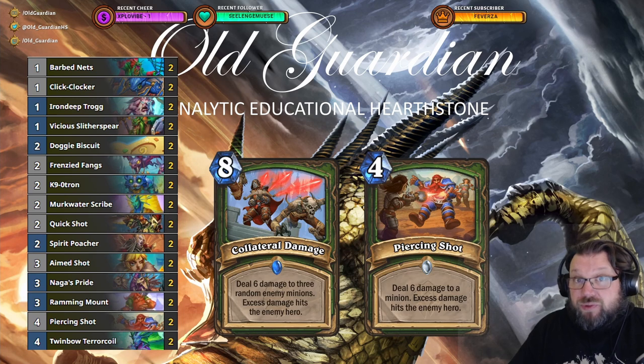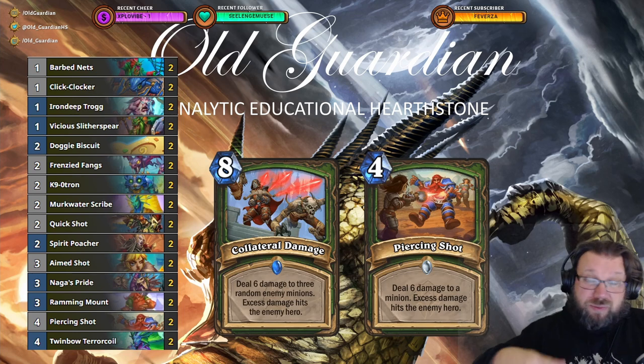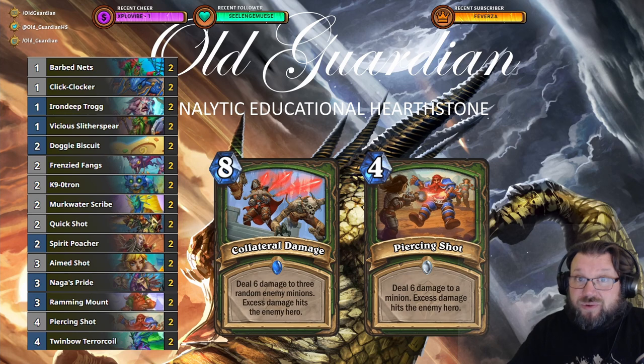However, it is always possible to tech the deck for the current meta. In this case I have made one change compared to the list that I played throughout Castle Nathria as a budget Face Hunter. During Castle Nathria, Collateral Damage was an important piece of the deck, because lethality was quite low — there were a bunch of Reno decks, they would still play minions, so Collateral Damage would just allow you to win games that would go a little bit long.